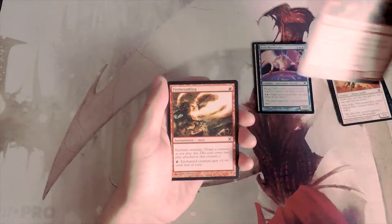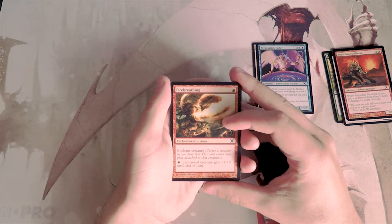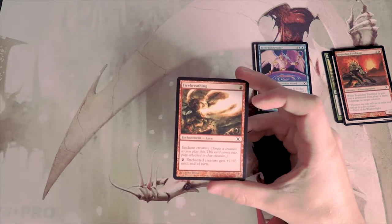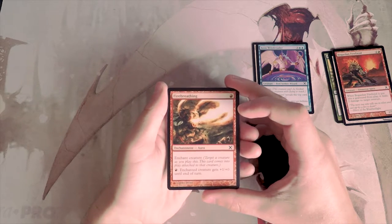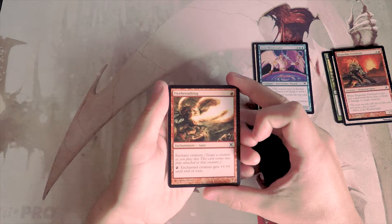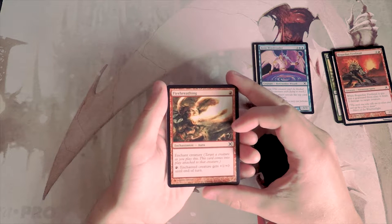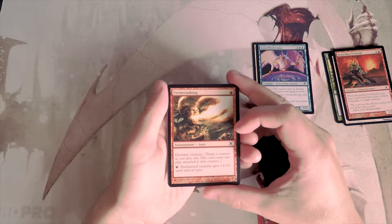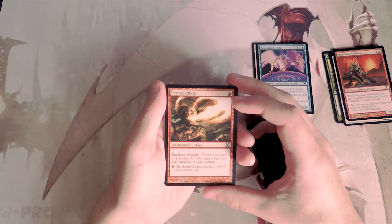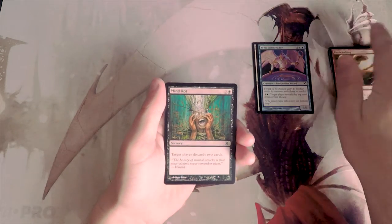Fire Breathing is a classic card — one red for an enchant creature. You can pay one red as many times as you'd like and the enchanted creature gets plus one, plus zero until end of turn. This card is generally not bad because you can kind of go over the top with it, but it suffers from the same problem most enchant creatures have: it opens you up for a two-for-one. If that creature dies — and with an enchantment on it, it becomes a target — you lose two cards for the price of one.